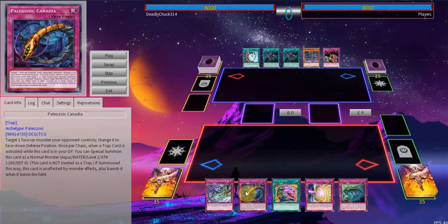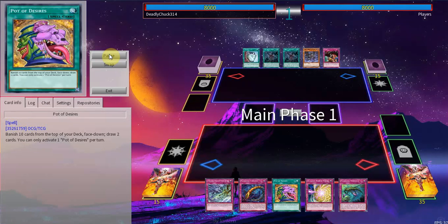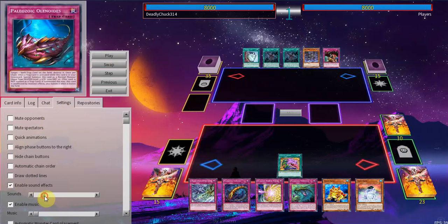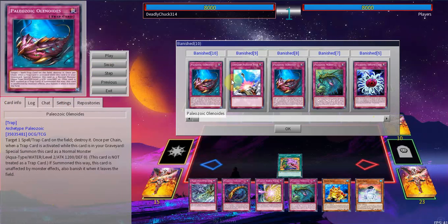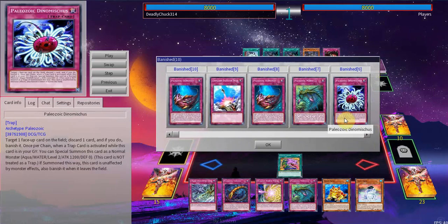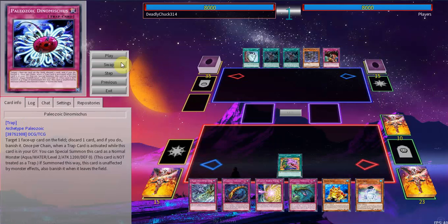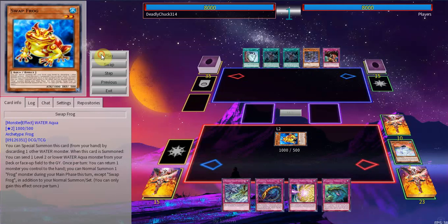Starting with a standard hand — bunch of traps, Pot of Desires. I'll start off with that. We banish a good couple of cards — they're not too good. We banished two cards against a Layer of Darkness deck. We also banished Compulse, which is in there too. We don't really banish anything else too notable. We banish Dyna, but that's not too bad either.